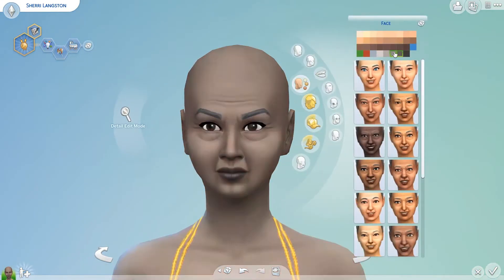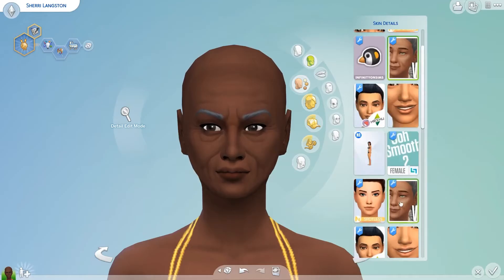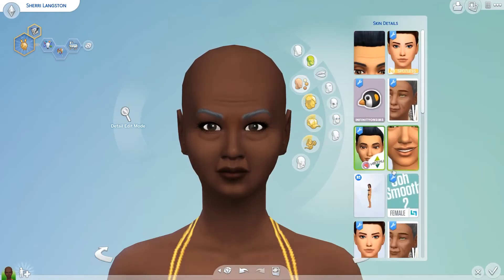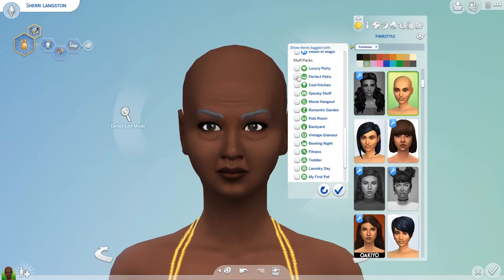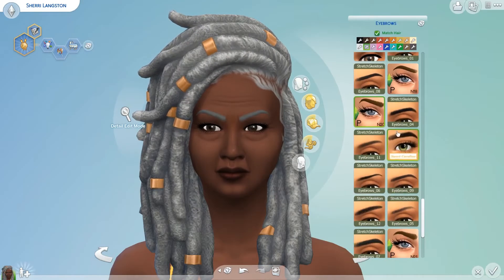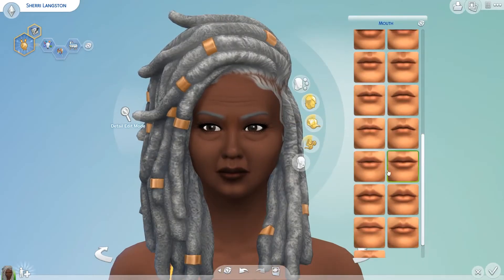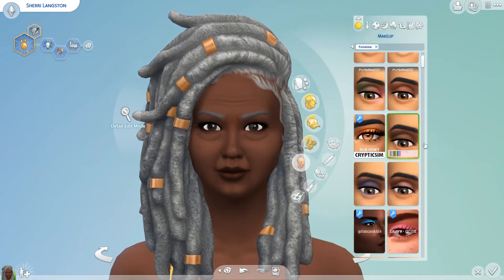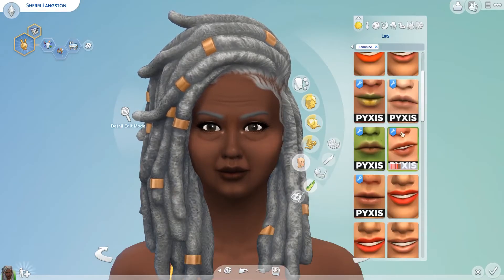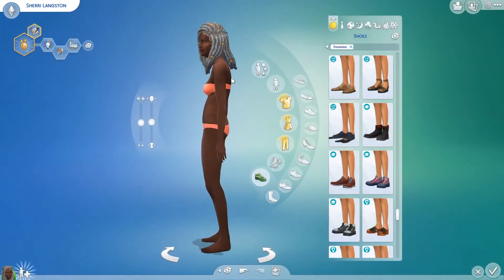Hey guys, welcome back to my channel and to another CAS video. In this video we are actually creating the Linkstins — an elderly couple I wanted to create using some of the things that came in Nifty Knitting. Nifty Knitting came out on the 28th, and today is Friday, the same day this video is going out. I wanted to play with it a little bit and use some of the items, especially the dreads with the baby hairs.